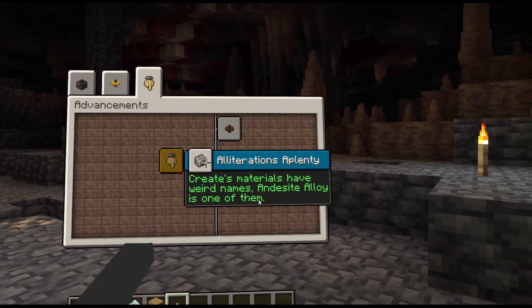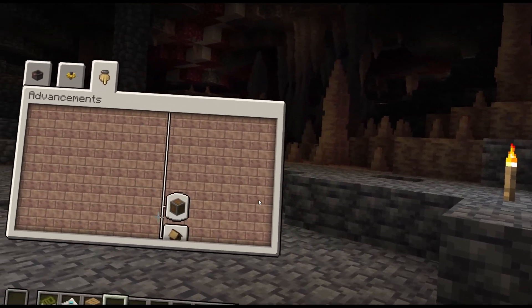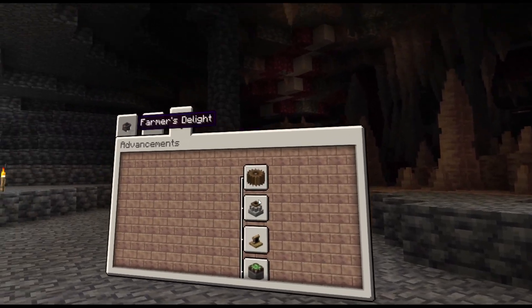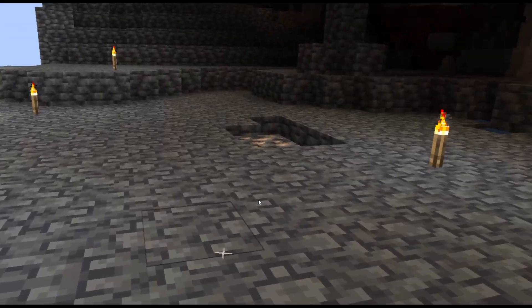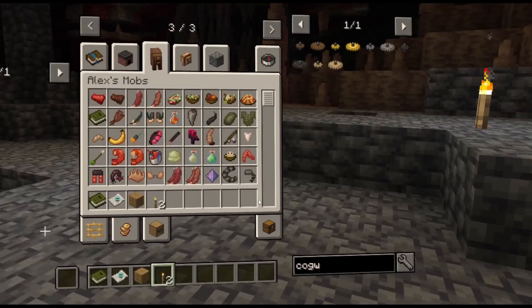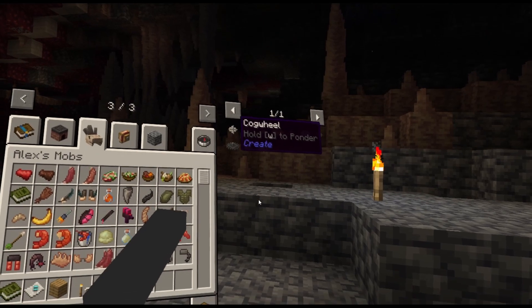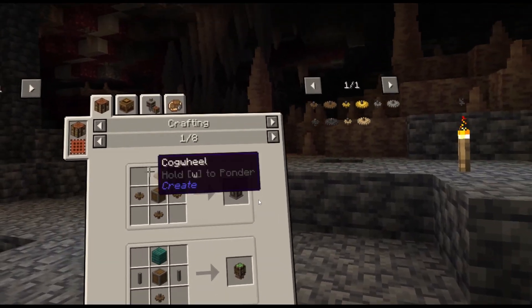There's an advancement tab where you can check the different things. This is on Create Live Tree, so I don't know if that advancement works here. We can also see the usage — usage, usage — because of the usage of these ones.